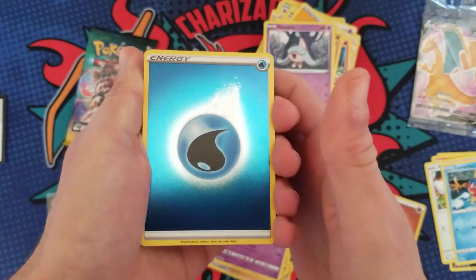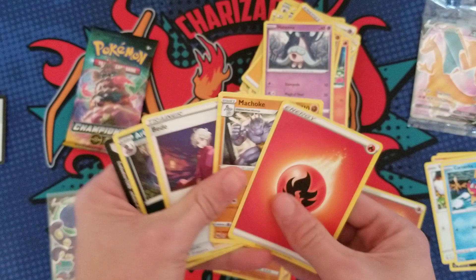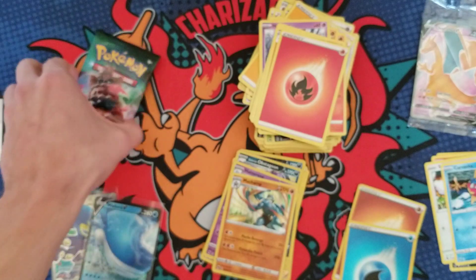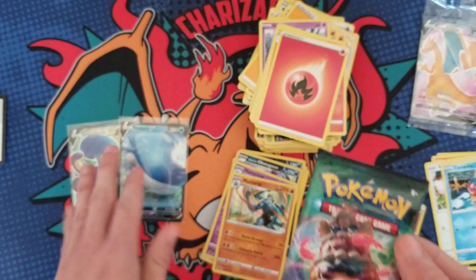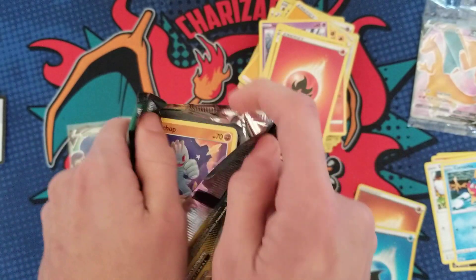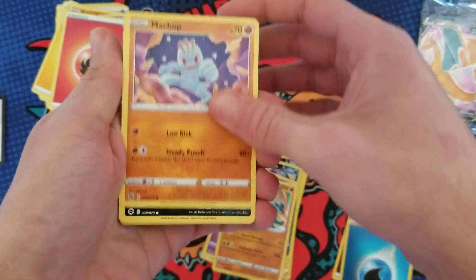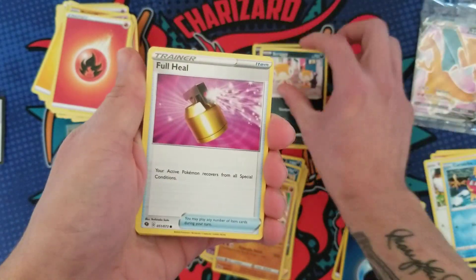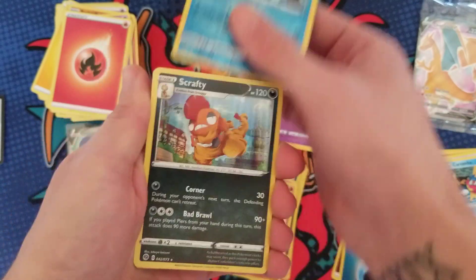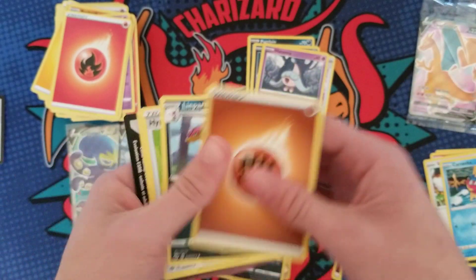That's a good reverse holo — Water Energy — and I'm a champ. So down to the last pack, our last chance to get that three-hit box. We did get two reverse holo energies and then a V Full Art. Last pack: Scraggy, a Full Heal, Hatterene, Sharpedo — really like this Pokémon — and a Scrafty.